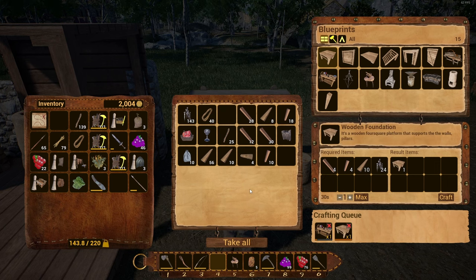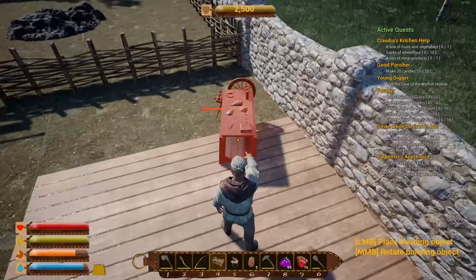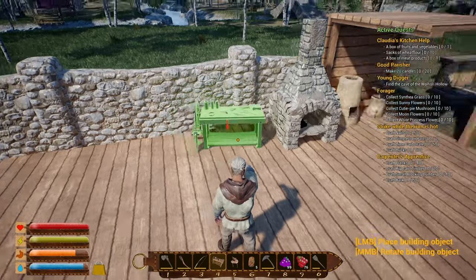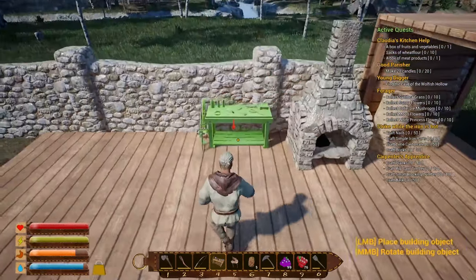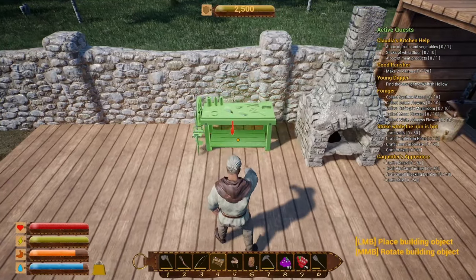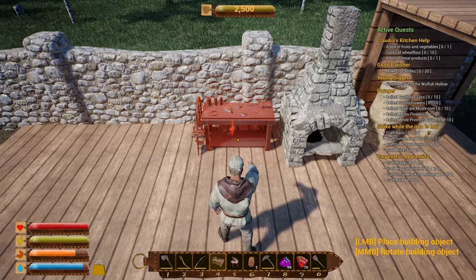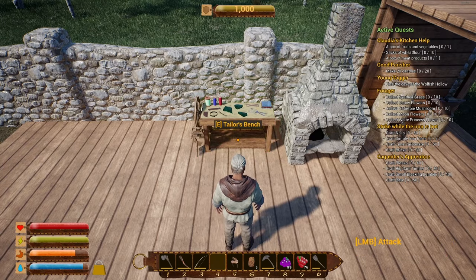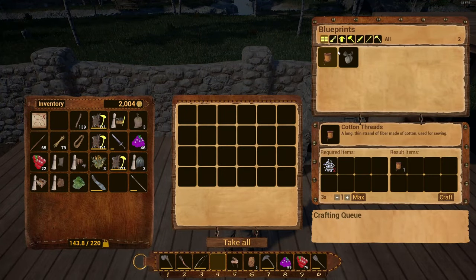We have two iron parts right here — let's go grab them. Now we should be able to make the tailor's workbench and craft on it. We're going to queue up another foundation to finish the run we're currently working on. I think we're going to put all the leather working stuff in the back.